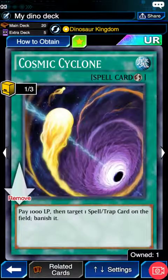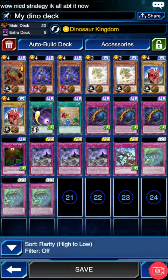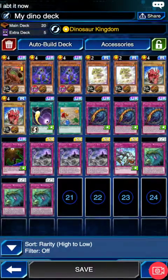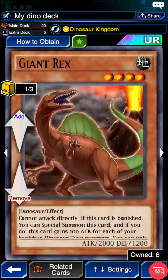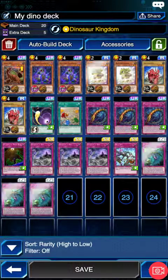We have the Cosmic Cyclone here — maybe I should play more but I only have one. It's good, especially against AG and basically any back row-relying decks. One Fossil Dig is actually pretty good because sometimes you want a Babysaurus, sometimes a Salamandra, sometimes a Giant Rex, and sometimes a Sarasaurus.